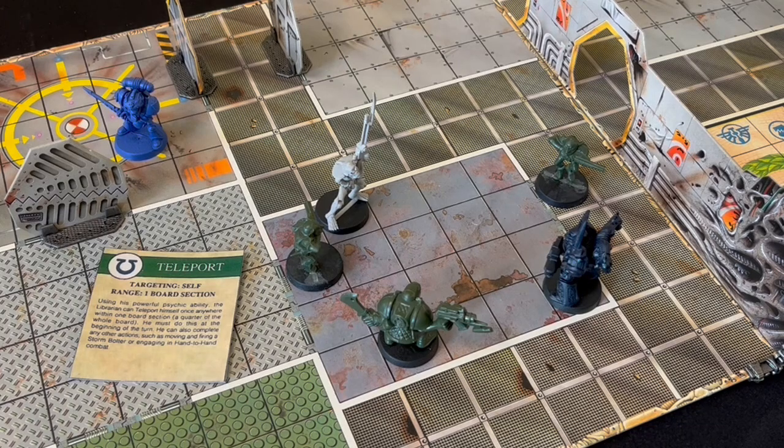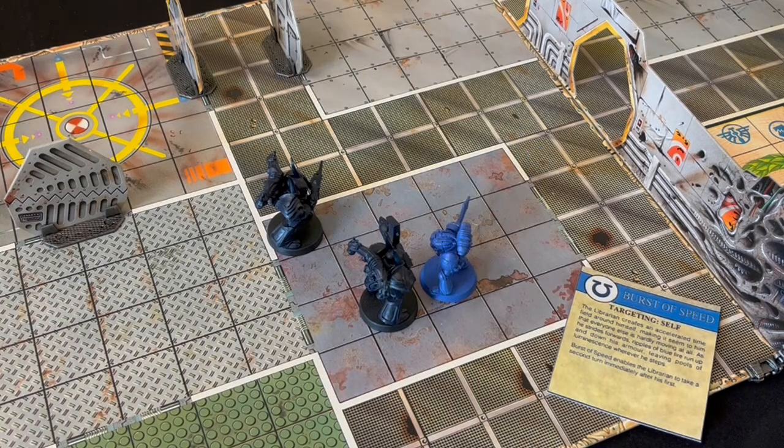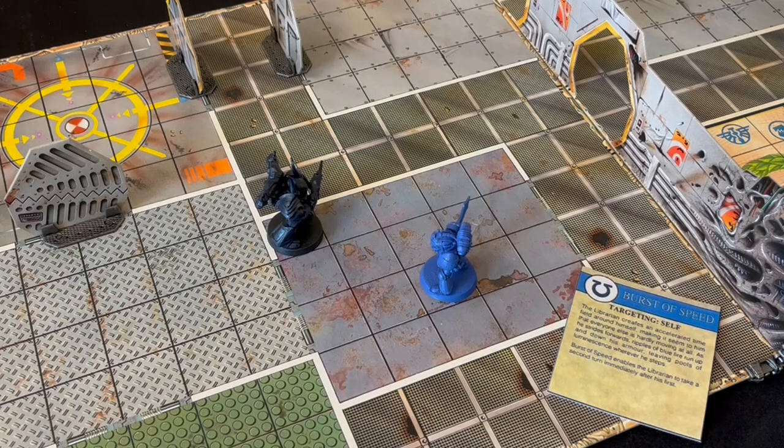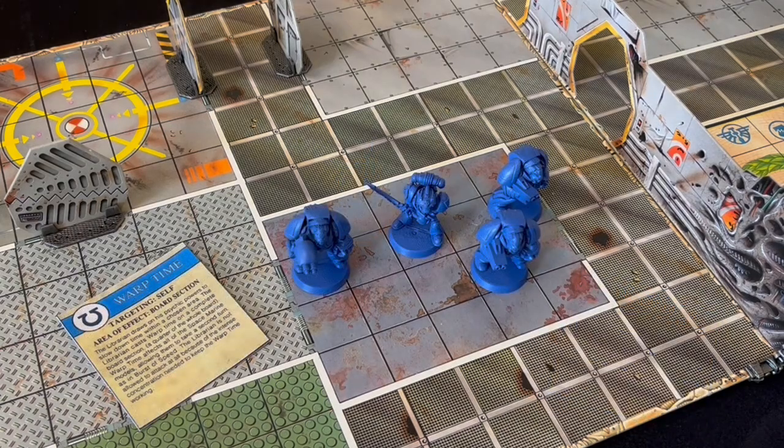Finally, we have the Temporal cards. Burst of Speed is played out of sequence — instead of at the beginning of the Space Marine turn, you play it after the librarian has completed his actions. He is immediately allowed to take another turn, but cannot use a second psychic ability. Warp Time affects the board quadrant the librarian is in — all of the Space Marines except the librarian are allowed to take two turns, while the librarian isn't allowed to do anything else, as he is concentrating too hard on warping time.